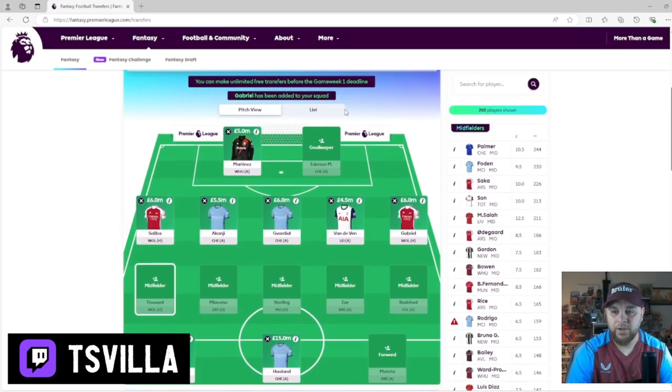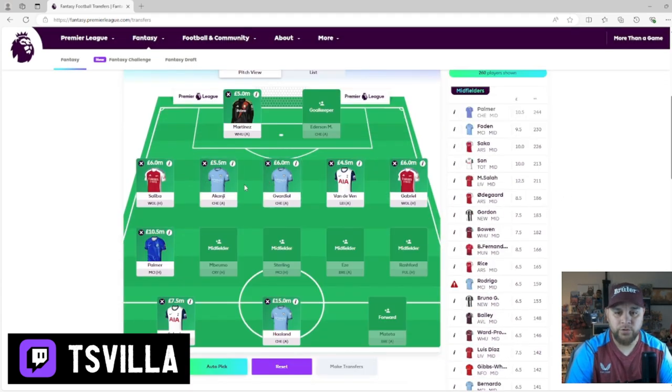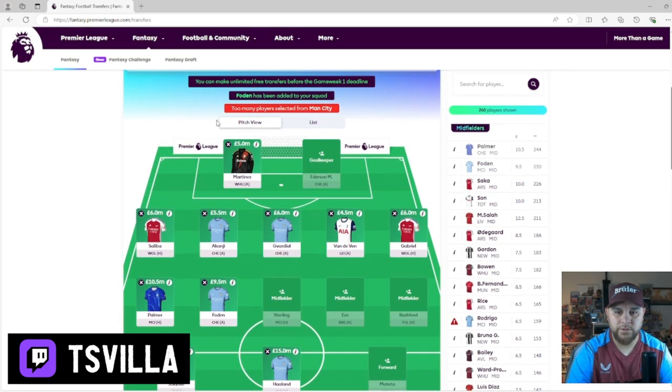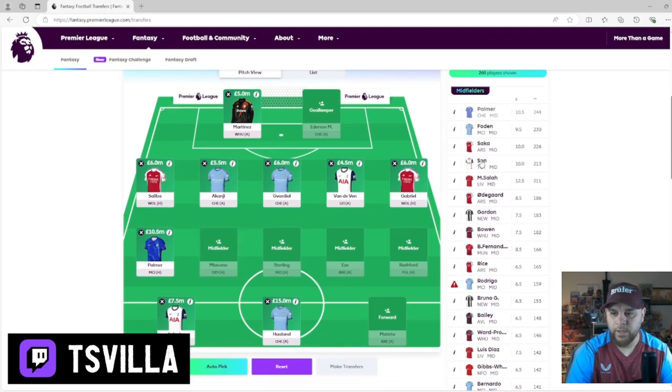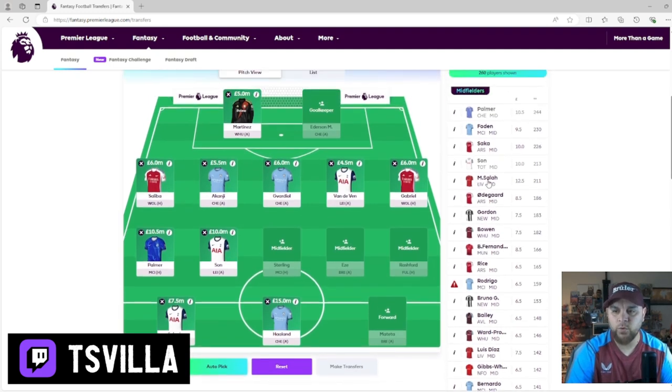Now selecting a midfielder. I really want Cole Palmer - he played for a struggling Chelsea team and he's at 10 million. We've got three Man City players so we can't have Foden - that's the rules. Son, I think, is going to be assisting Solanke, or Solanke's going to be so involved that people are going to be marking him, leaving room for Son. Salah will always score goals. Whether this Liverpool team will let goals in, Salah will still score. But can we get cheaper players elsewhere with similar points?